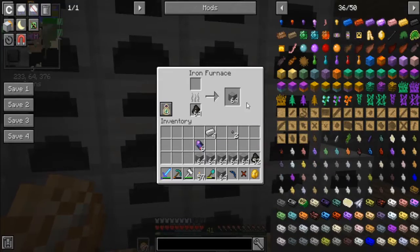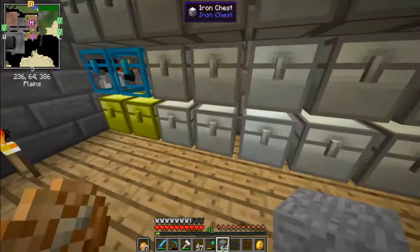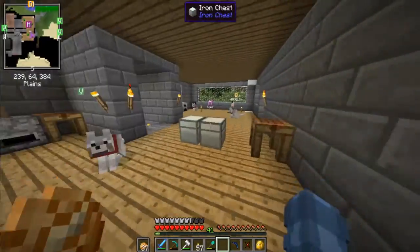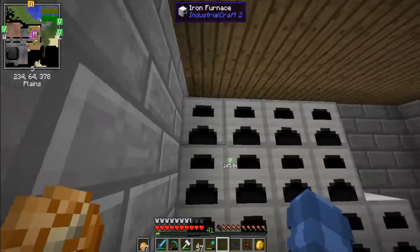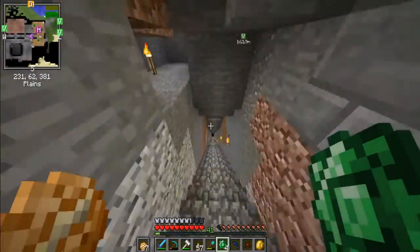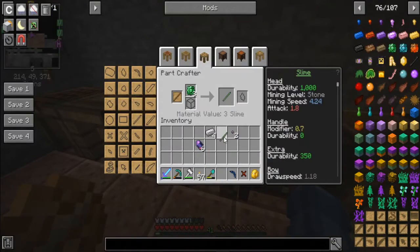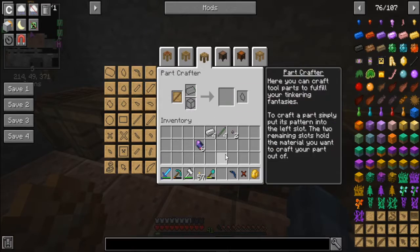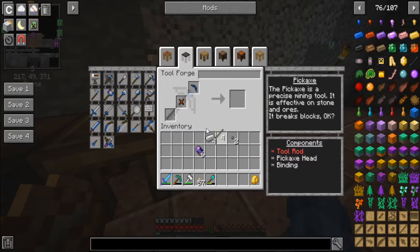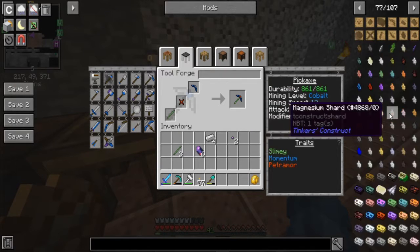I called stone iron for some reason — I'm so weird. There we go, got our stone. Using the green slime crystals to make the tool rods — back down here — boom, one two three and four. Now I should be able to make the pickaxe — boom boom and boom. It still says cobalt, not Infinity Harvester.